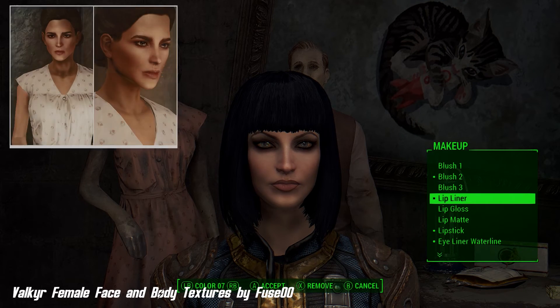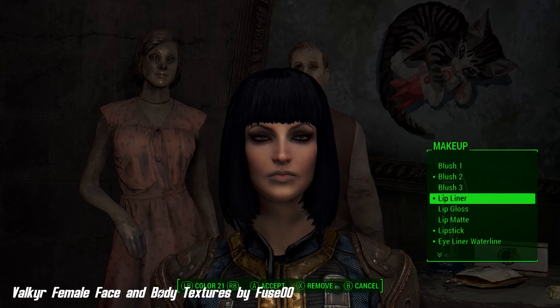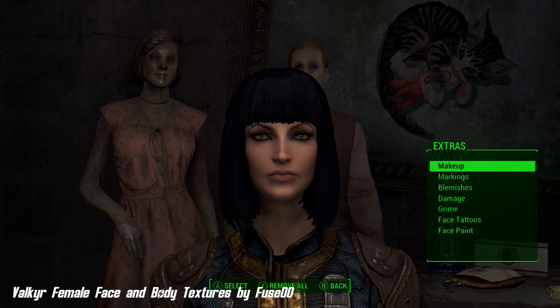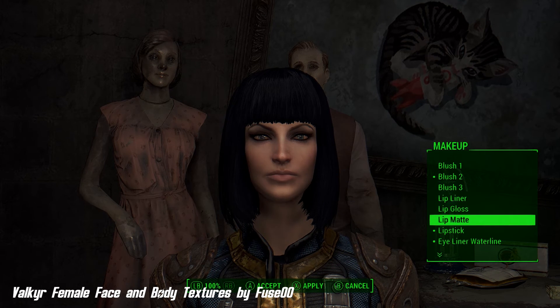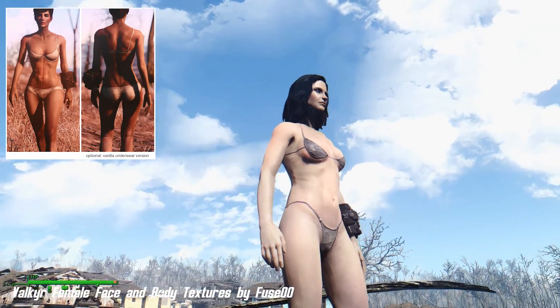I'm also using Valkyr Female Face and Body Textures by Fuse00. This mod is currently in beta form, so he's not sure what bugs and incompatibilities it can bring. Basically, in order to get the full effect of his character mod, you'll have to use all the young female face presets — eyes, nose, lips, cheekbones, chin, etc. — because there are multiple texture mods for the face of characters. The body mod also comes with a very sexy bikini variant, and he has also recently added the vanilla underwear version, both of which look great.